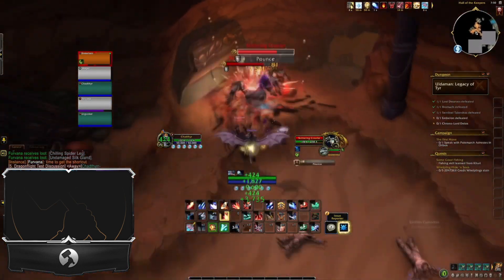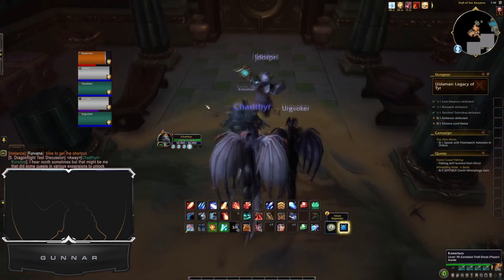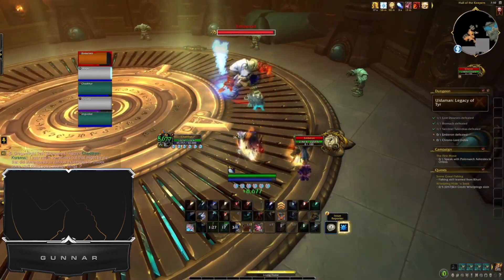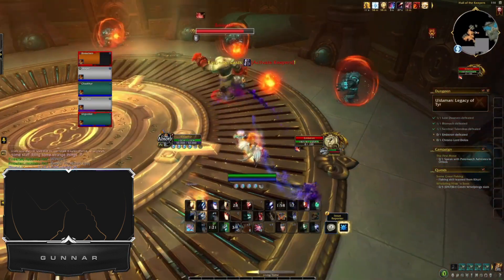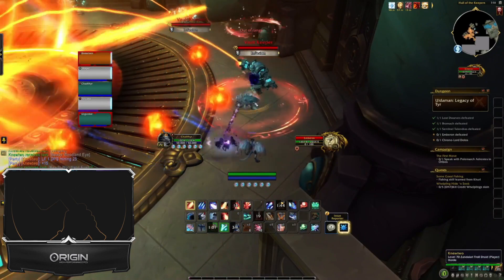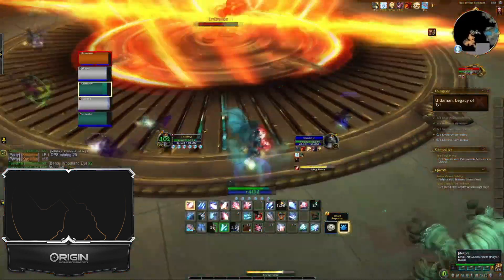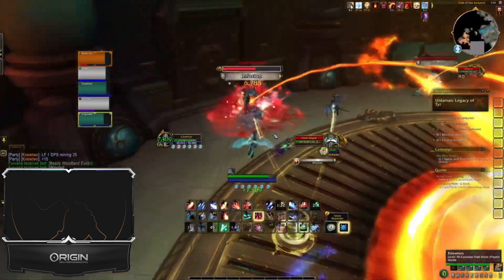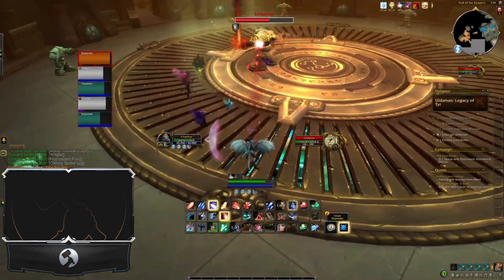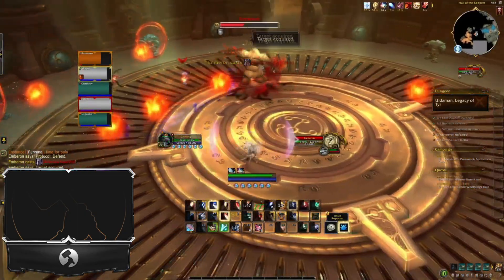By the way, once you kill that rock there it opens up a shortcut — if you die you just take that dwarf machine and come back. Now this is the hardest boss of Legacy of Tyr in Ohn'ahran: Emberon. He does a lot of AOE damage at the intermission. On heroic, once those three mobs are targeted and shooting out fire, they're also the three you have to kill during intermission. A big flame wall rotates around the room and you kill all the adds — then boom, get out of the phase and DPS again. I think it happens at around 77 and 33 percent.